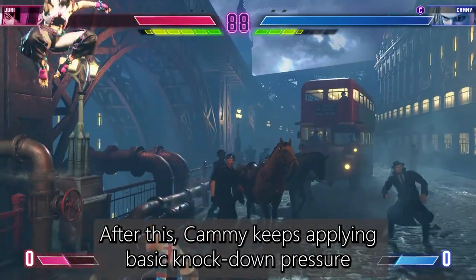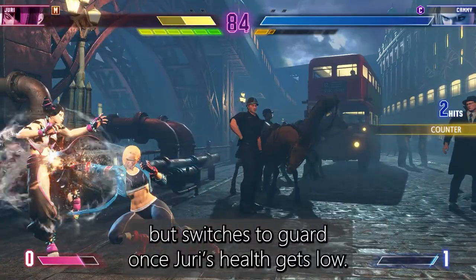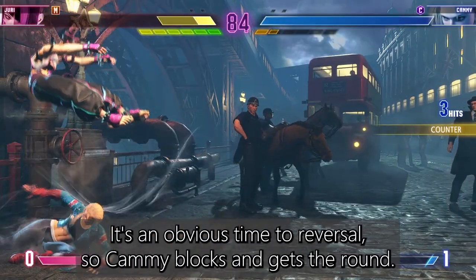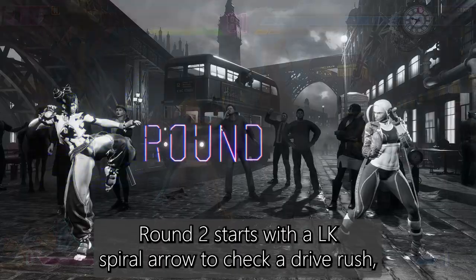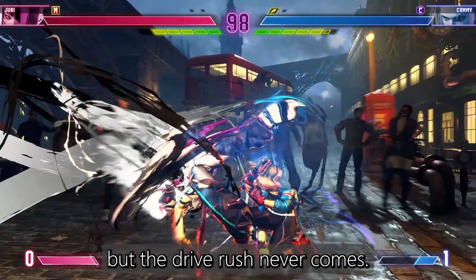After this, Cammy keeps applying basic knockdown pressure but switches to guard once Juri's health gets low. A lot of players in this rank will do a reversal once their health gets low, especially in the corner — it's an obvious time to reversal — so Cammy blocks and gets the round. Round 2 starts with a light kick spiral arrow to check a drive rush, but the drive rush never comes.